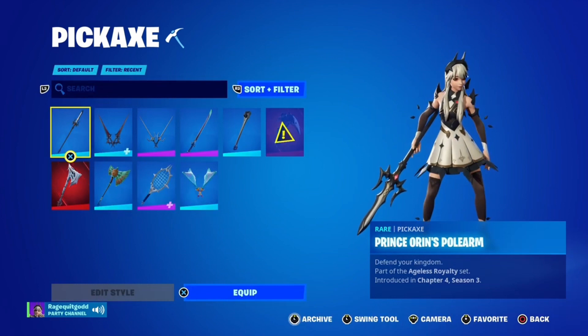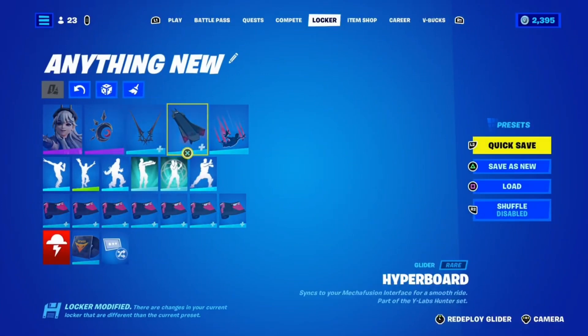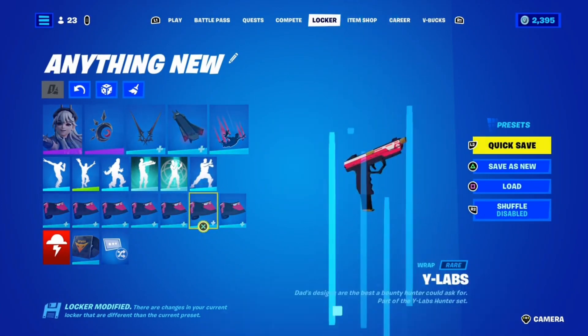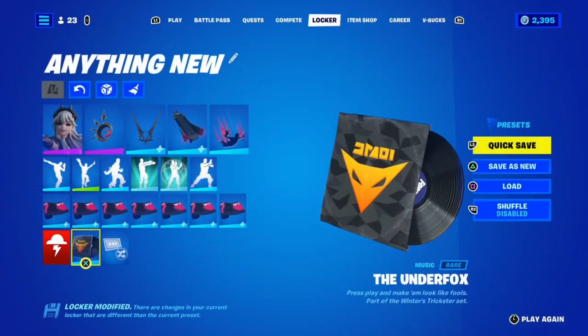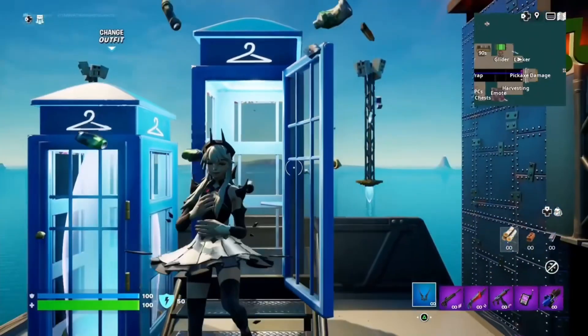Then we have Prince Oren's Polar. For the rest of this, we're gonna use the Hyperboard and then we're gonna use the YLABS wrap. I also did get the Underfoxa. I also forgot to show off the loading screen, but anyways, let's get this started now.